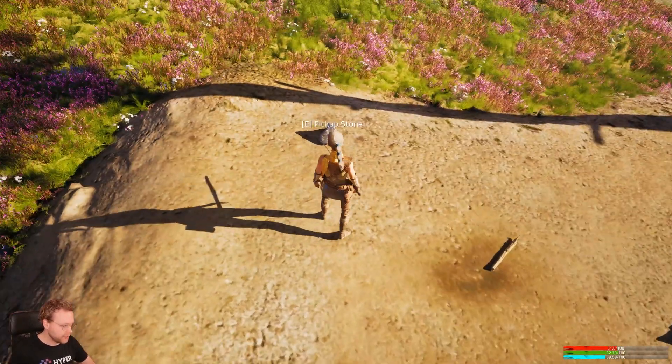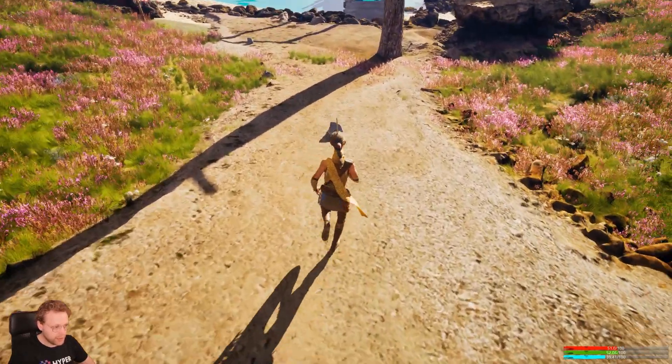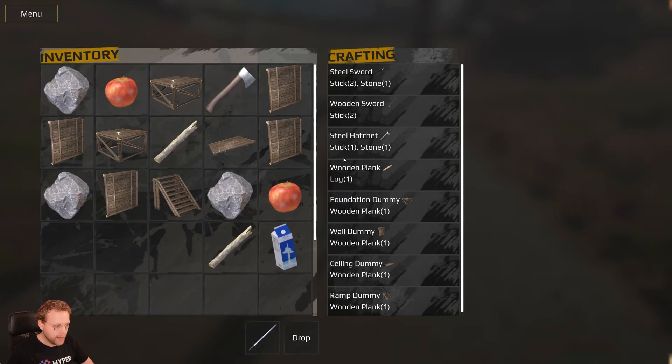So what's next? We see a pickup item, so you can pick up things like stones and sticks, and based off the sticks and stones we can create and craft things like this wooden sword.